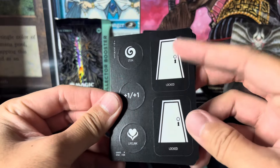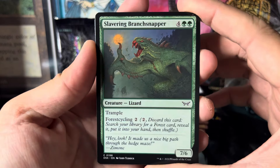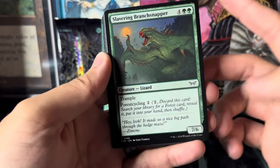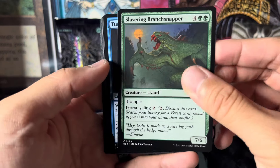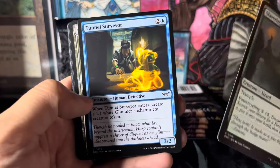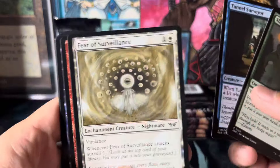They give you counter stuff. Whoa, that looks crazy — a lizard! I don't know, some crazy stuff going on. Right on — force cycling. I'm a green player so these kinds of monster creatures really interest me. A surveyor, crazy human detective — this is my first look at this. Whoa.